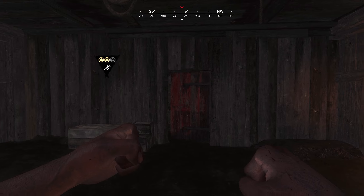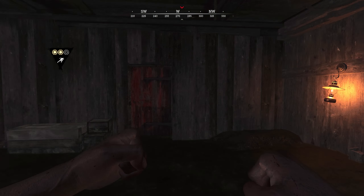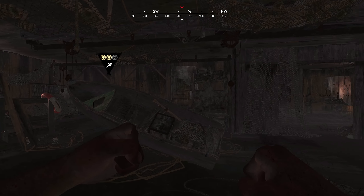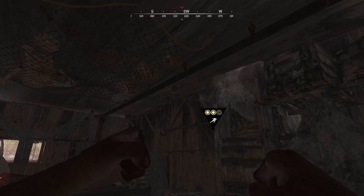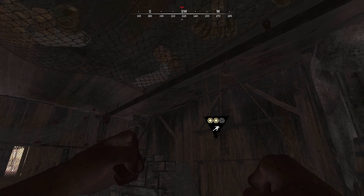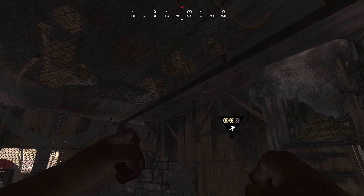Doing a little investigating as to why they cannot see me, let us venture downstairs. Going into this entryway, if you look up towards that part of the roof, that is the spot where you can peek from. Notice however that it is near impossible to tell exactly what you are looking at from the downstairs perspective, making this a perfect spot to peek for people in the boss lair.